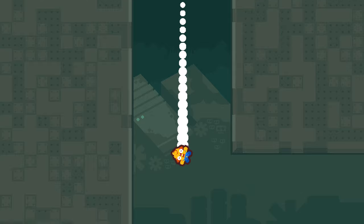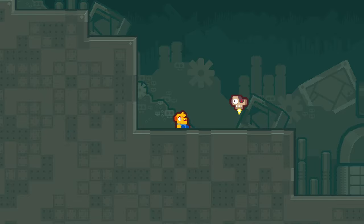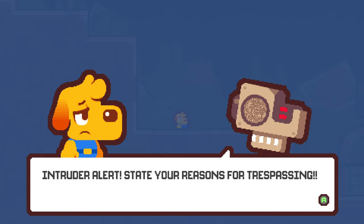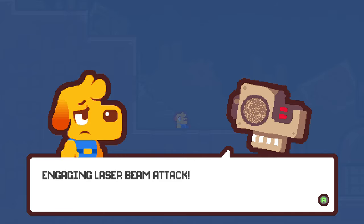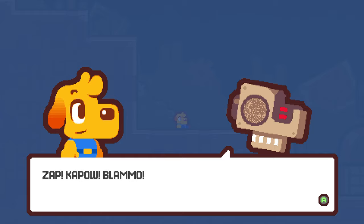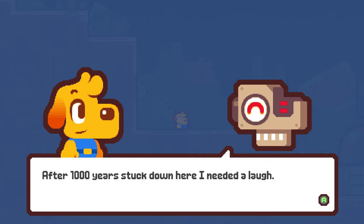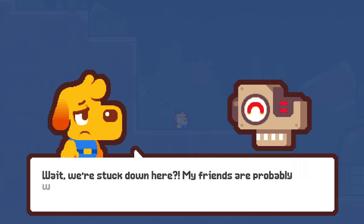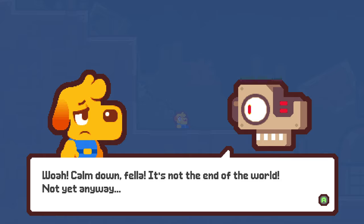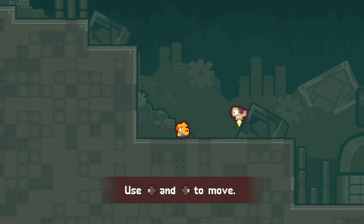The tutorial begins: 'Intruder alert — state your reasons for trespassing. Engaging laser beam attack.' 'Stop, don't shoot! I don't want to die from a laser zap.' 'Don't worry fella, I'm just kidding around. After 1,000 years stuck down here I need a little laugh.' 'My friends are probably worried sick.' 'Calm down, it's not the end of the world — not yet anyway. Follow me and I'll get us both out of here.'